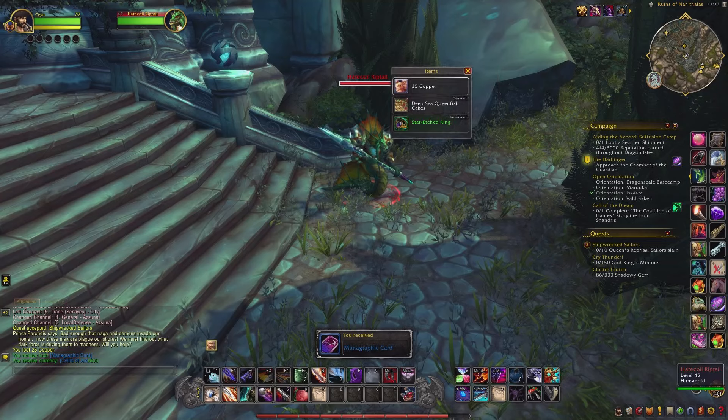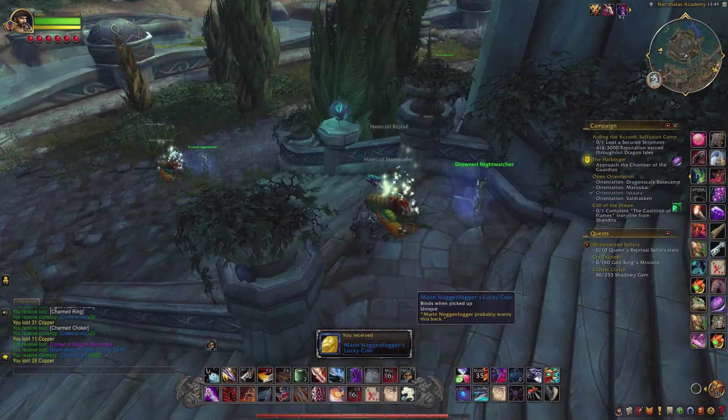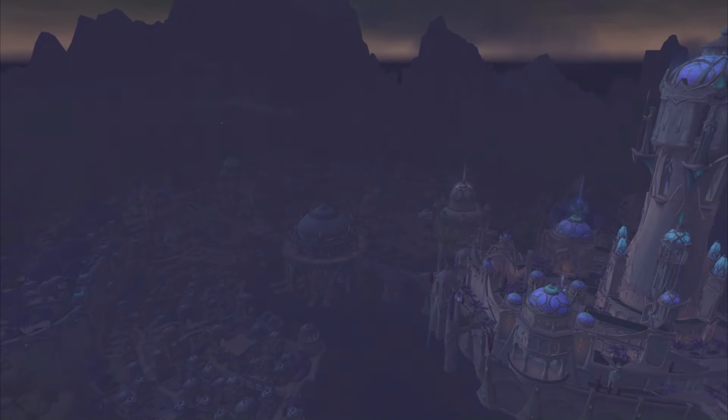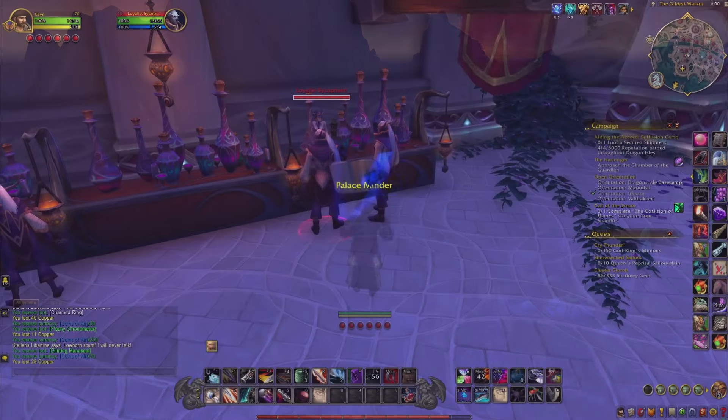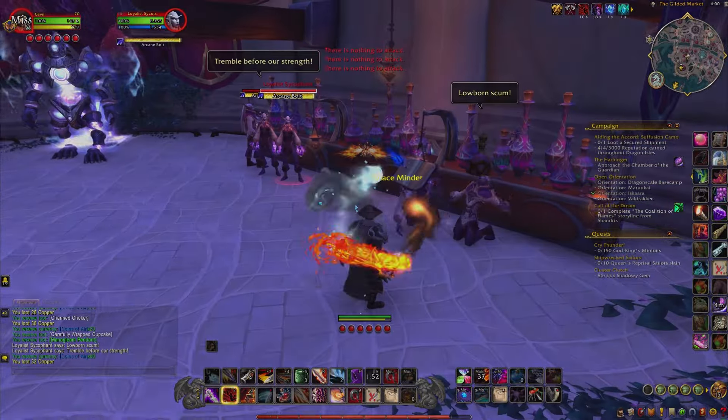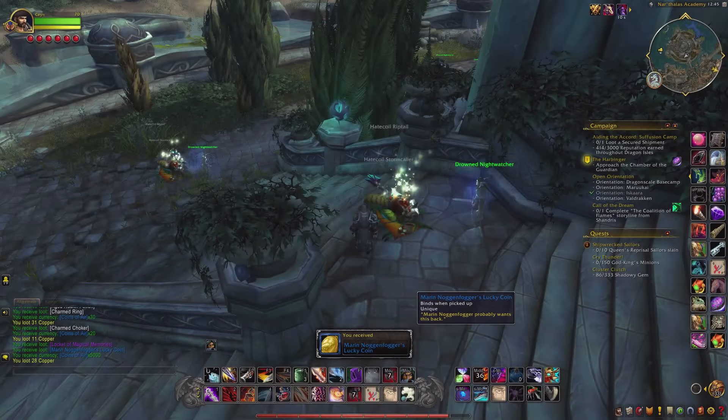Farming Noggenfogger's Lucky Coins is definitely the faster way to go, and good farming spots are at this location in Azsuna as well as Zuldazar City. Just pickpocket every enemy you find and kill them afterwards. The first coin took me about half an hour to get, but apparently I was just unlucky because the next ones took me only about 3 minutes.